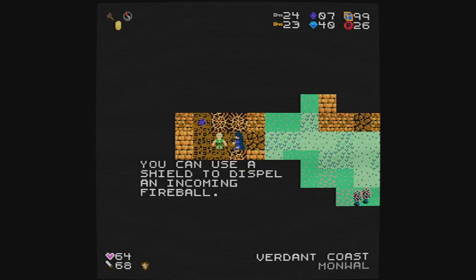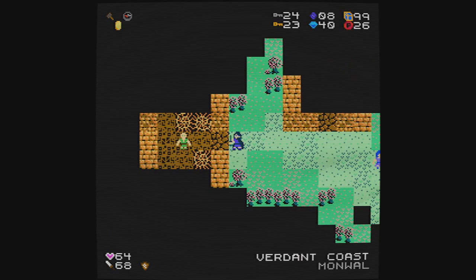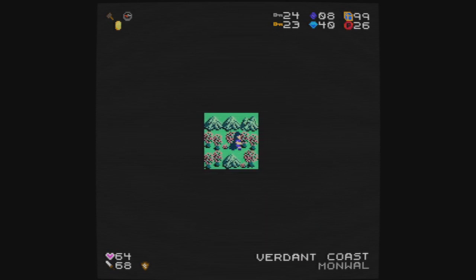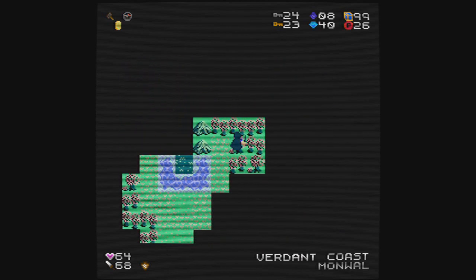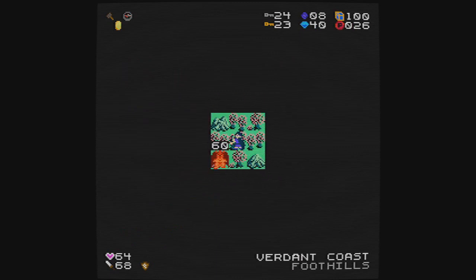You can use a shield to dispel an incoming fireball. So there are going to be ranged attacks from enemies, perhaps from a dragon, but the shield would deal with it — I think is what I just learned there. Now we're just in the forest and who knows where we are. If I could walk across the water, I could get to that. I'm up to 100 treasure box thingies. When am I going to learn to walk across the water, I wonder.